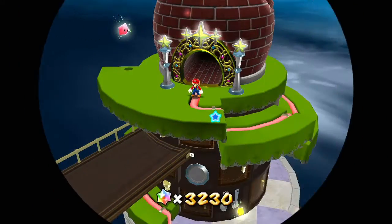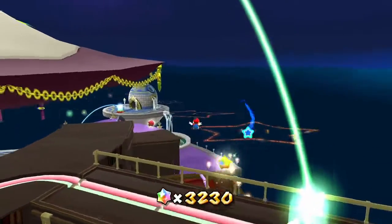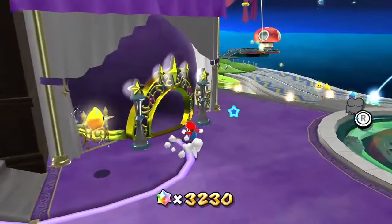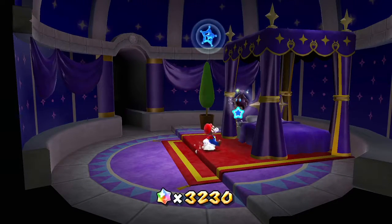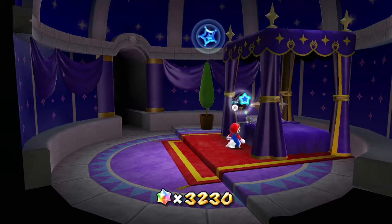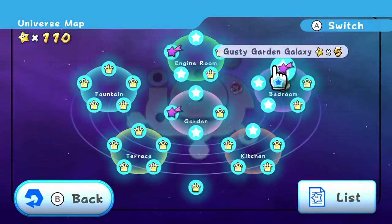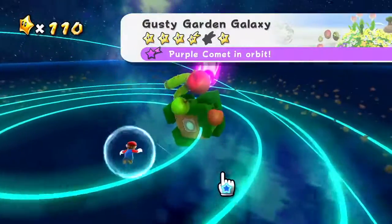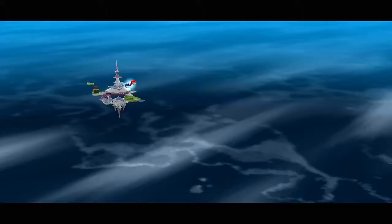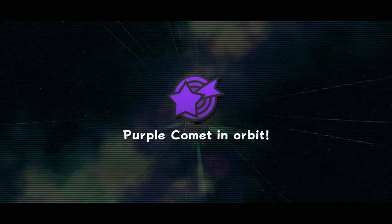Got star number 110. I think I'm gonna head to the bedroom dome. You can look at the map anytime in case you don't know where the comets are — you could just talk to the Luma. I think I'm gonna have to do the Dusty Dune Galaxy. You're gonna have to collect the purple coins on the maze cube.